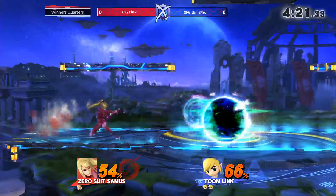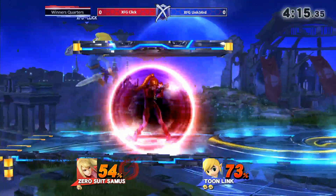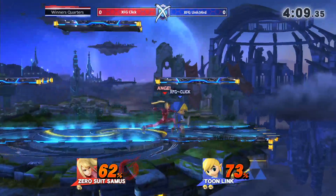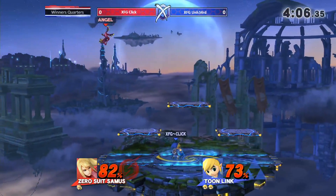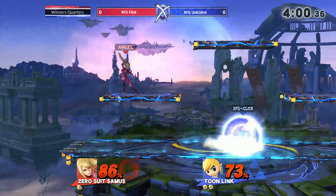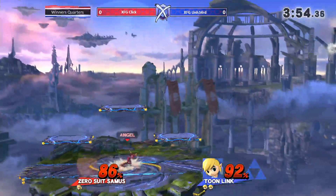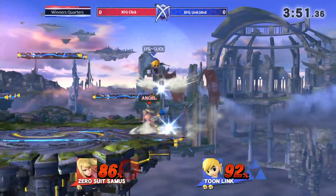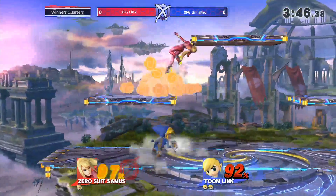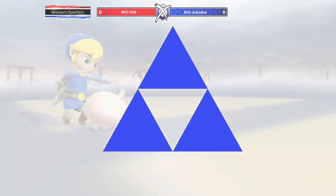A jump cancel toss into immediate ledge jump ledge grab did not work out, but you're getting stage control and landing mix-ups. Zair is actually very good at higher percent — it forces an attack and you can read that for an off smash. Zair is very good for force-attack situations. Most people aren't ready for it so they just check in place and then easy forward smash. Unsafe bomb there unfortunately, but she still has the full stock lead. Bomb up air — another reliable confirm; that's what makes Tuning so versatile.